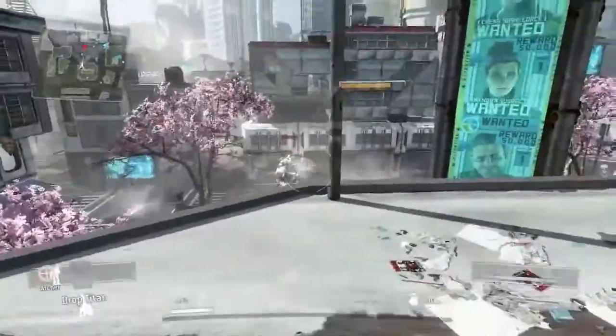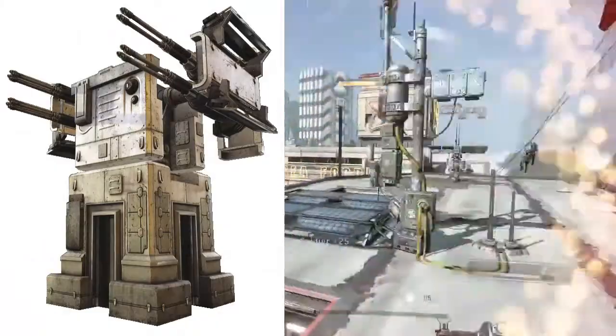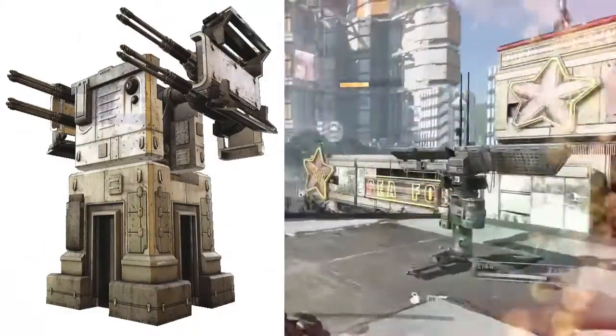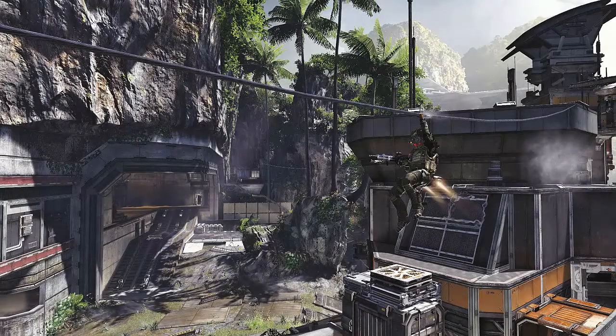Apparently, you will also be able to take control of automated turrets. Multiple Titans will be needed to bring them down, or they can be hacked and made to help you, which is actually pretty interesting. There will also be ziplines in the game, which can be used from either end, as shown in the picture here.